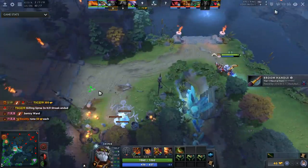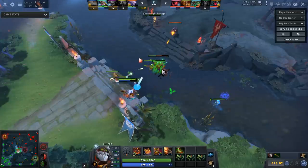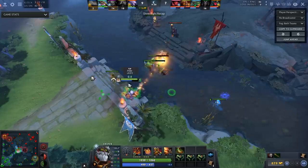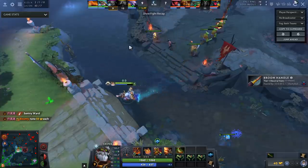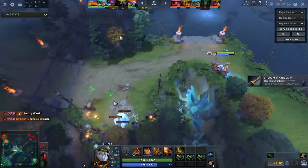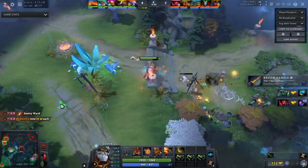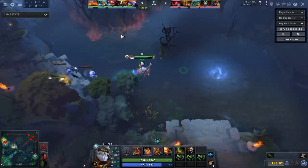Why does he auto-attack this wave and not Shrapnel it? The reason is he doesn't feel threatened — they were all top a second ago. So he just pushes it out with right-clicks and saves the Shrapnel charge. You really want to use Shrapnel on waves when you feel threatened. If you feel like they can gank you, then it's better to use it on the wave; otherwise save it for a neutral camp like the stack you just made.